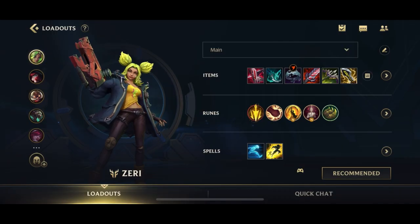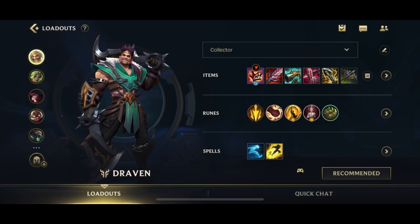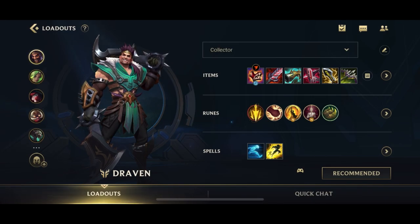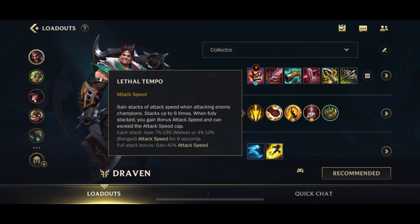For Zeri, it's Lethal Tempo with the standard ADC rune page. You do want to go for the Gluttonous Greaves. Zeri is all about the healing, but I like to go for it later on — I prefer Shield Bow and Phantom Dancer first because those item breakpoints are more important, and having Shield Bow before First Dragon is something I like. Draven can actually rush the Gluttonous Greaves first since he's not going for Shield Bow as his first item. For his runes, it's the standard ADC rune page but Draven has three options: Conqueror, Kraken Slayer, or Lethal Tempo. My preference is actually Lethal Tempo because I don't have any attack speed in my build.